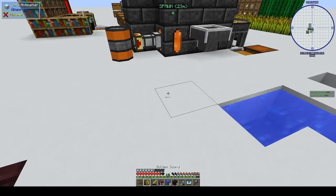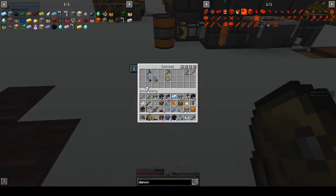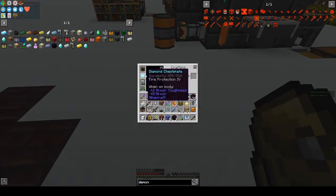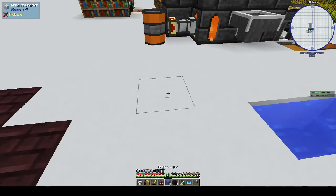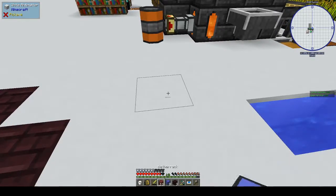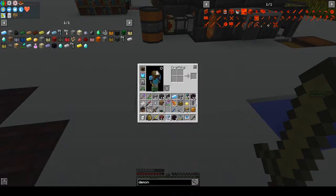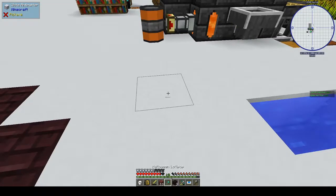Alright, there's the traveler's cloak. If we take the diamond chest plate off we're not really protected, so I'm not taking that off right now. Oh, you know what — I did get a Halloween lollipop, it dropped from something. Let's eat it. Jump boost for 10 minutes — not bad. At least we didn't get anything bad from it, because it did warn we might need a bucket of milk.